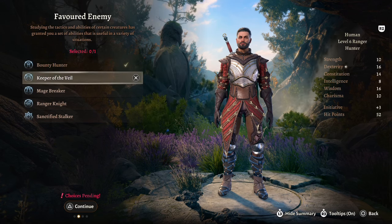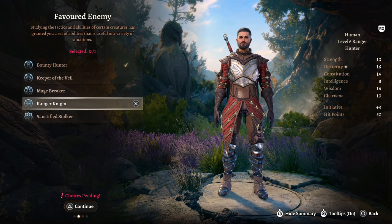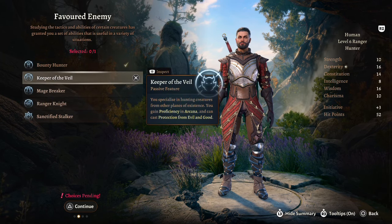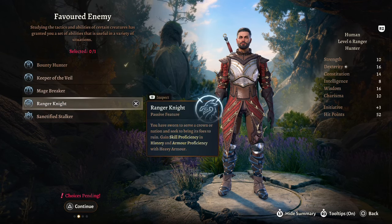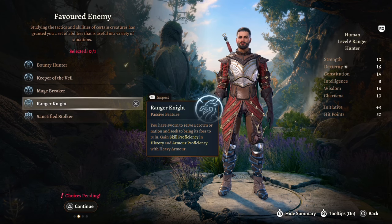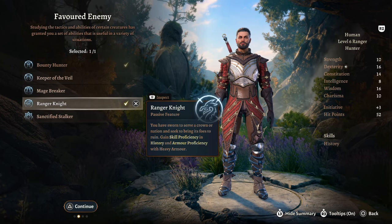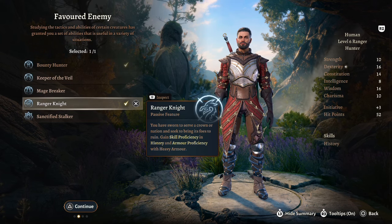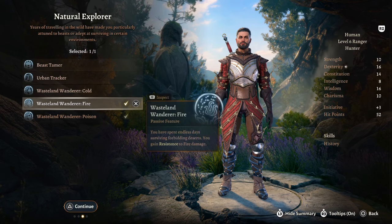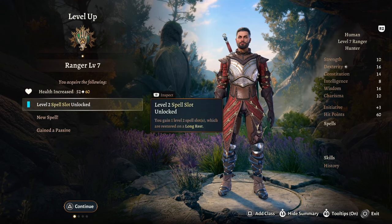At Ranger Level 6 we get two more passives. I'll take Ranger Knight — it's between this or Keeper of the Veil. We won't be using heavy armor, but the skill proficiency in History and the option to use heavy armor gives you more options when it comes to armors. For Natural Explorer, we're going to go with Fire.